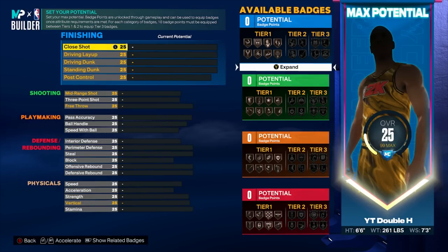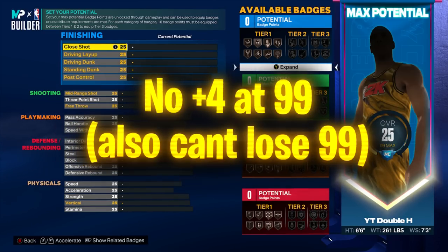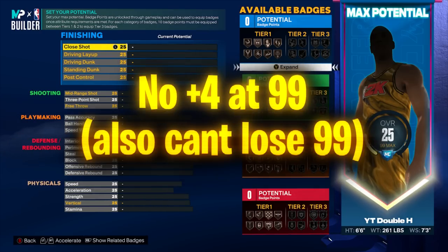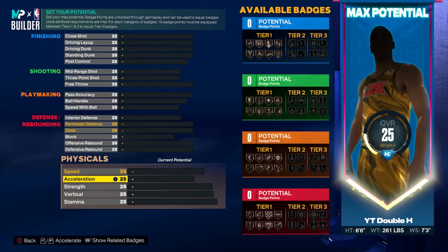Another thing to note: there is no plus-four at 99 overall anymore — that doesn't exist. The only plus-four is Gym Rat, and that only applies to physicals. Also confirmed: if you have a badge unlocked at 99 strength and then drop to 95 strength, getting Gym Rat back to 99 via the plus-four does not re-unlock that badge. The plus-four physicals just make you play better in-game.